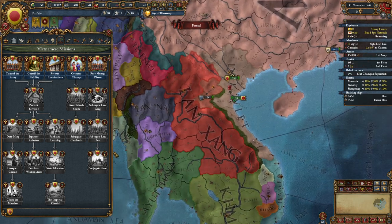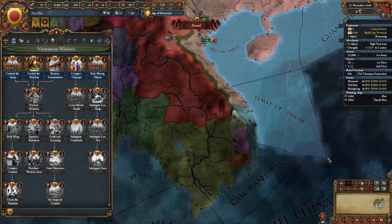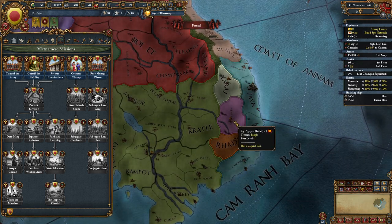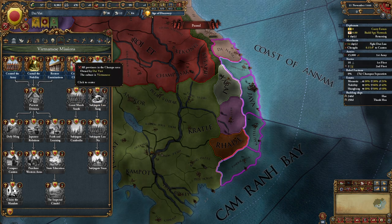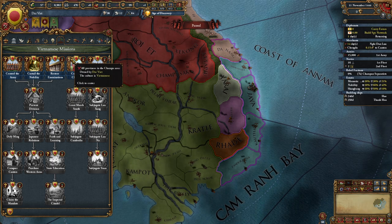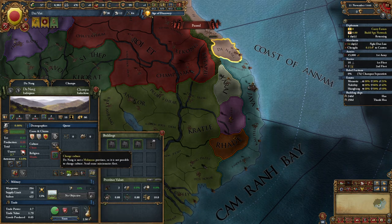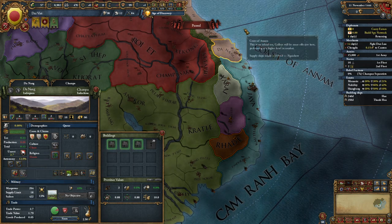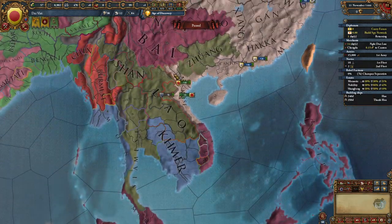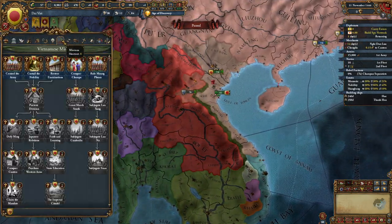The other tree is slightly more complex — it involves conquering the Champa to their south, which is not that hard to do. The issue is the Khmer will also be trying to conquer them, so you probably won't get all this land. It's not simply a matter of conquering them: you have to own them and the culture has to be Vietnamese, which means you have to conquer them, wait a period of time, convert them to your religion, and then culturally convert them once their separatism is gone. This will take much longer than you'd expect, but once done you will have extended your Vietnamese culture all the way down here.